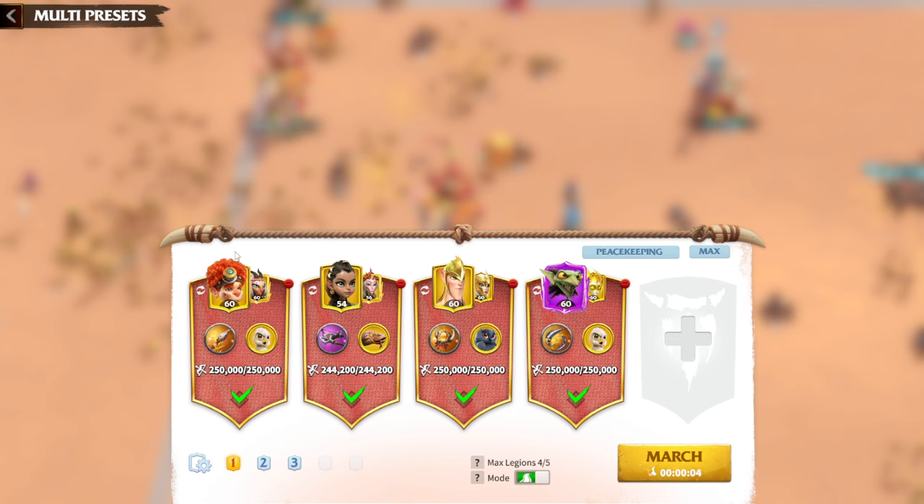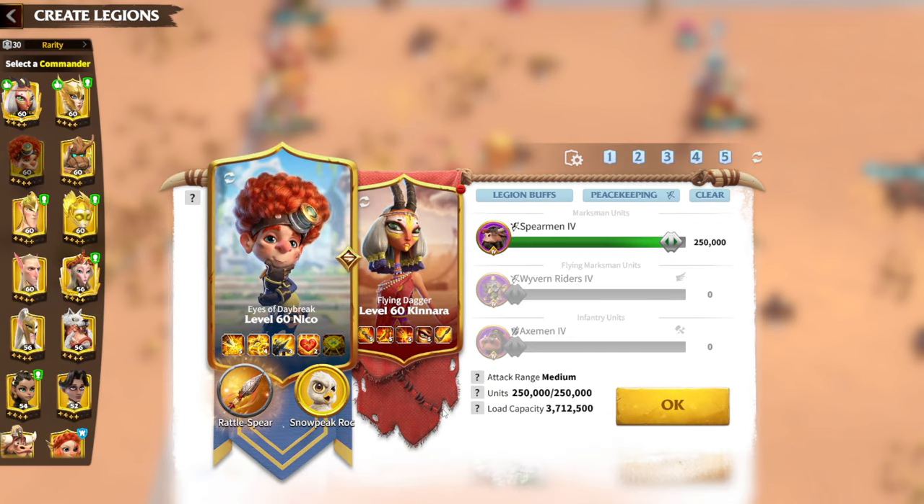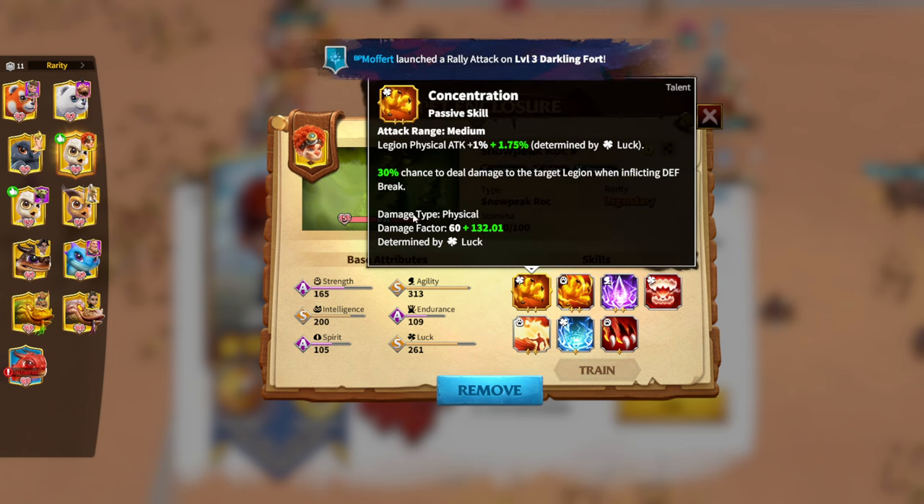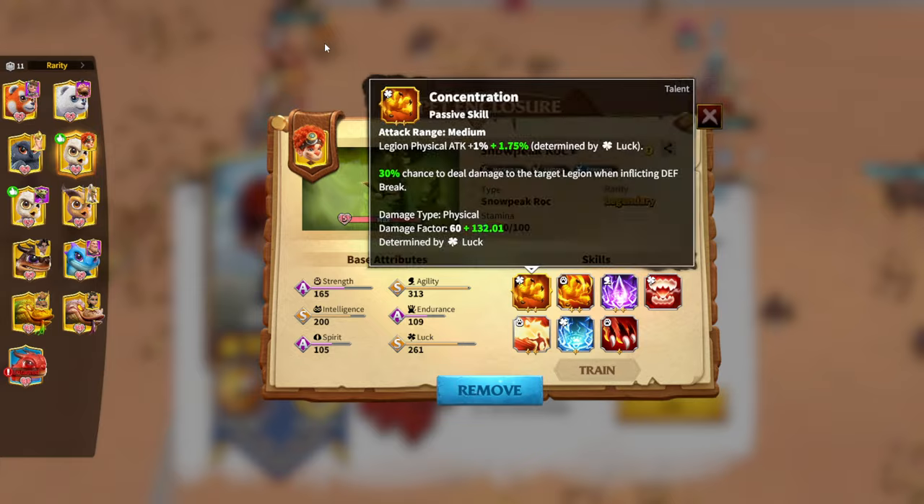The first archer legion is Niko and Kinara — my strongest legion. Kinara is my only awakened legendary hero. As I've mentioned, for a free-to-play player, awakening a legendary hero is almost impossible unless you spend all your tokens on one hero, and even then it takes two or three seasons to fully awaken. My artifact is Rattlespear, which is amazing for this hero pair because of its defense break. My war pet for this legion is Snow Peak Rock, which I'm very close to finishing — I just need the Stirred Concentration synergy talent skill.